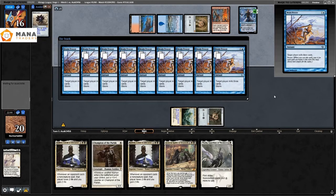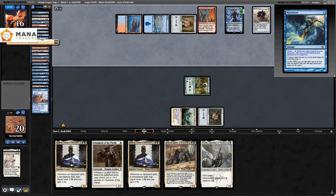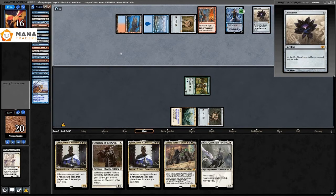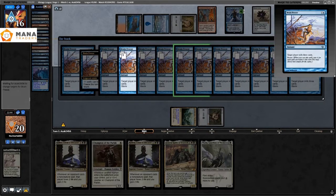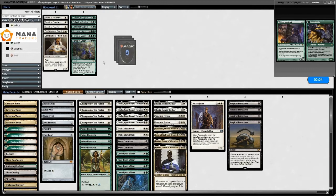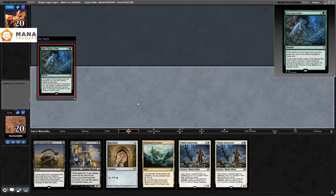They mill their entire deck, then just keep replaying Black Lotus again and again. Then they Brain Freeze and have enough to mill me out. In response to them milling me I just concede. I board out four Mayor of Avabruck — too slow — and bring in four Surgical Extraction.